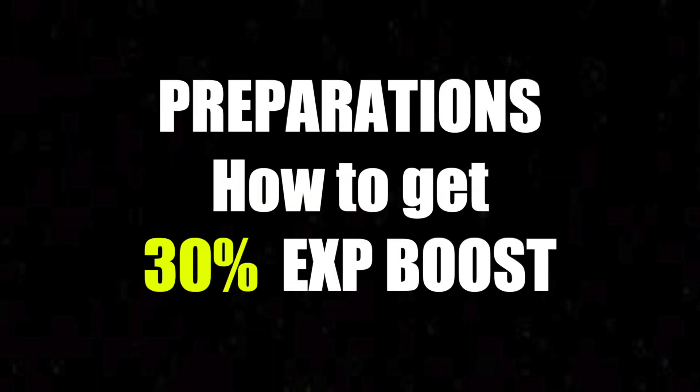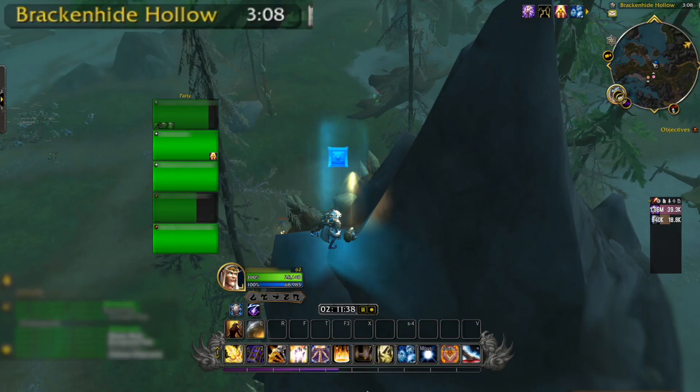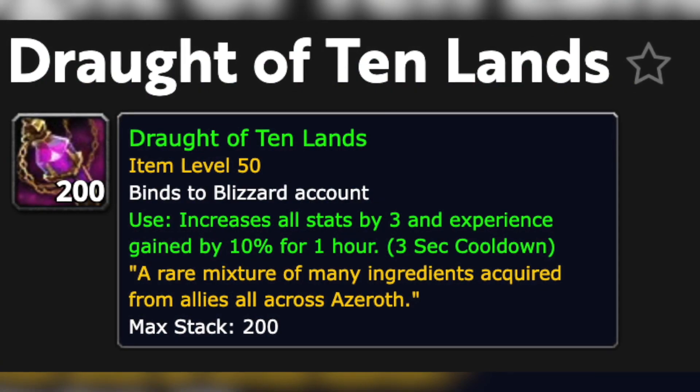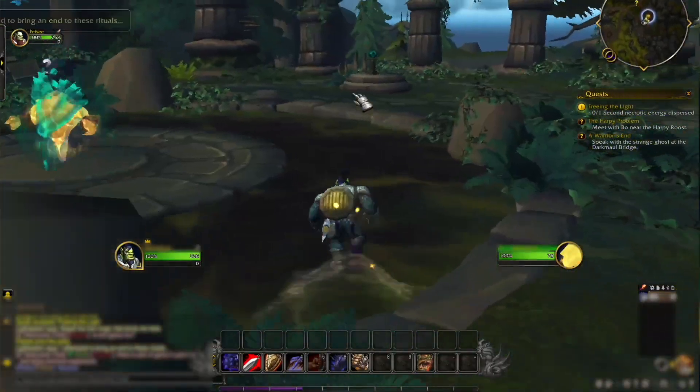Step number 3: preparations, or how you can increase your experience gain by 30%. To increase your experience gain by 30% you need to do the following. First, buy a Potion from Battle for Azeroth called Draft of 10 Tides. That increases gained experience by 10% if you're below level 49.